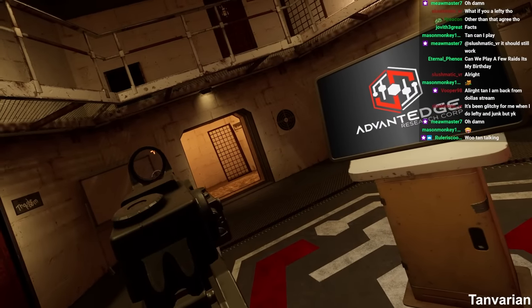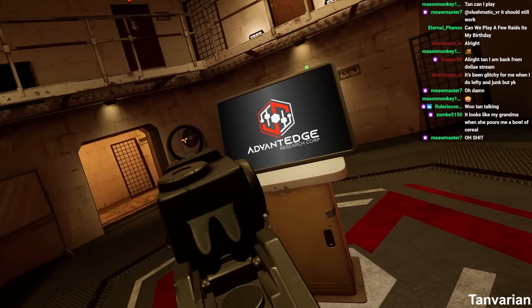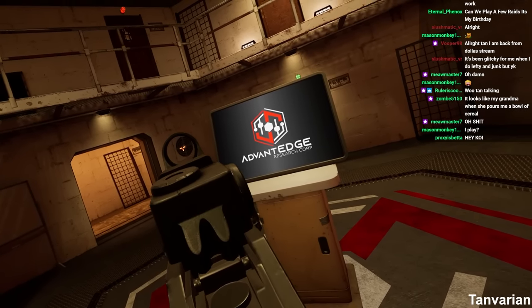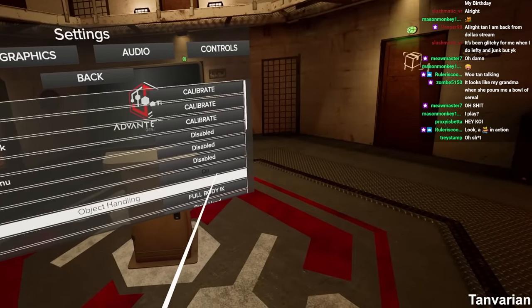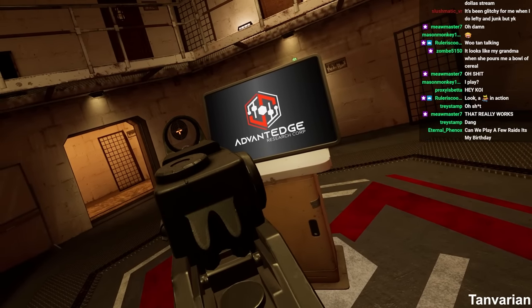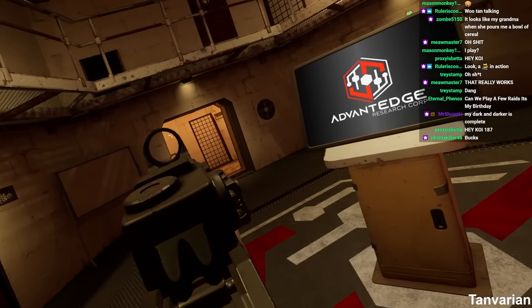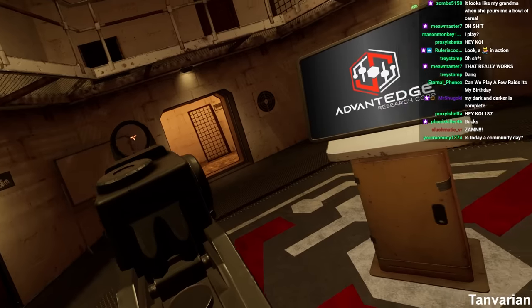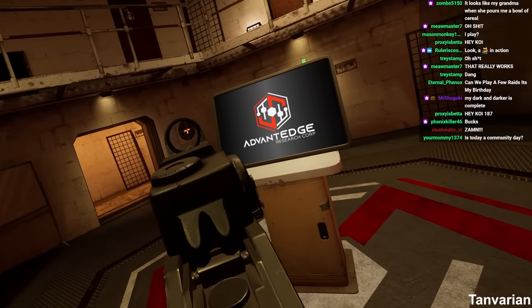Look how much more shaky the aim is, and I'm holding as steady as I do when I have virtual stock on. Once again, we switch virtual stock back on and see the difference in stability, which is going to help you pull those medium to long range shots off with much more precision. It is incredibly important.